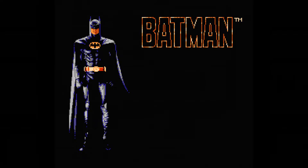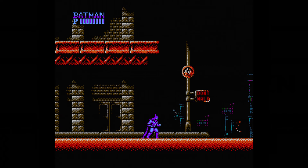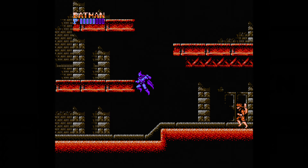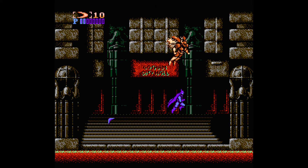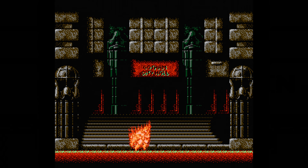Unfortunately, because of how tied in this game is to the film, we don't see any other characters from the Batman universe besides Batman and Joker. All the other enemies are original to the game, including robots, monsters, and this guy with a cattle prod for an arm. The closest we get to someone from the movie is one of the generic henchmen. The bosses could have been other villains from the series, but that would have downplayed Joker's importance, so I can see why they went in this direction. But I'd rather have just had an all-encompassing Batman experience rather than to follow the events of the movie so closely.